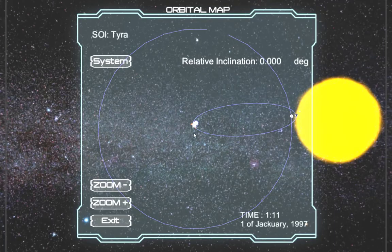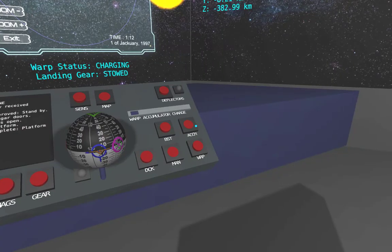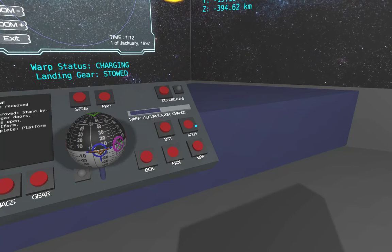Beneath this mess, you can sort of see the triangle representing our ship. We're moving around our orbit like this. Remember that you want to put yourself in what looks from above like a counterclockwise orbit. So if I'm moving around like this and I get to the moon here, I'm going to want to adjust my orbit so that I keep going counterclockwise. I'll fire up the warp accumulator.